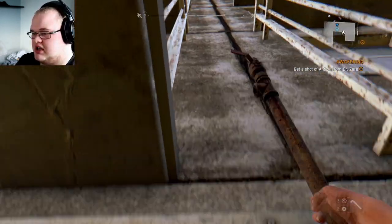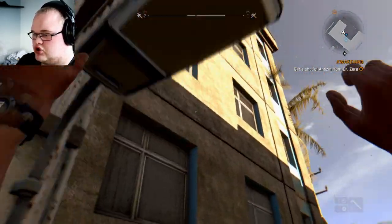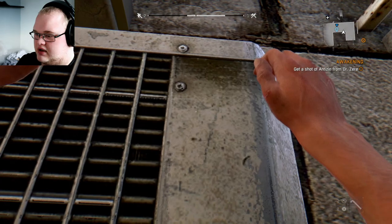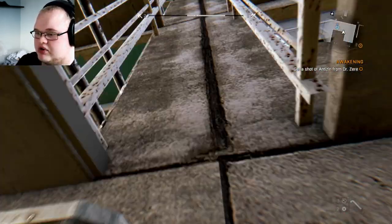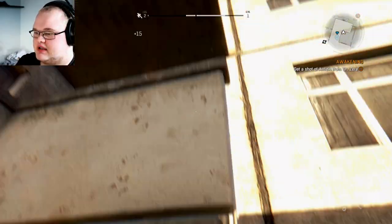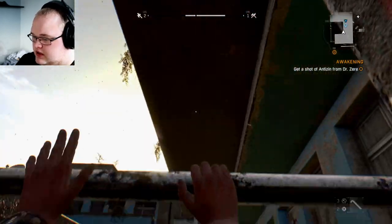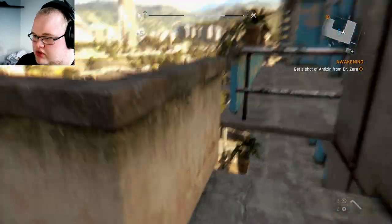You want to climb onto this AC unit here, shimmy over to the right as much as you can. Now you want to jump for that light — you won't get it first time. It's a very difficult place to try and get onto, but if you're lucky enough you will get up onto that light. There we go, up onto the light. From here it's just scaling the building — you just want to climb it, jump, jump, jump, up onto there.